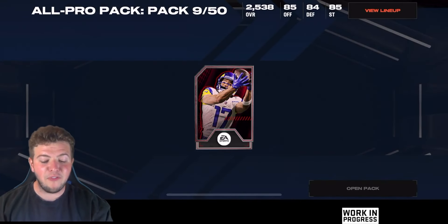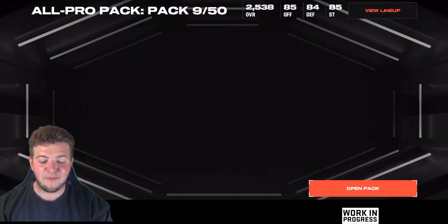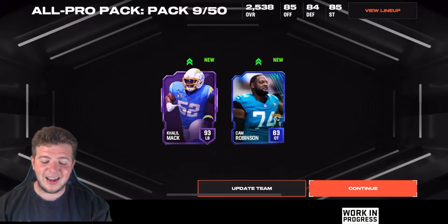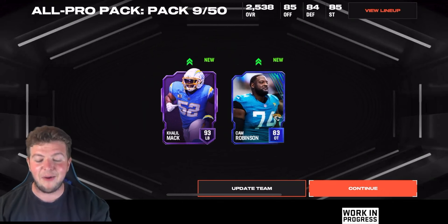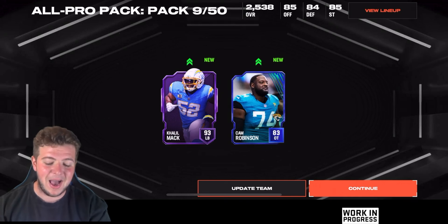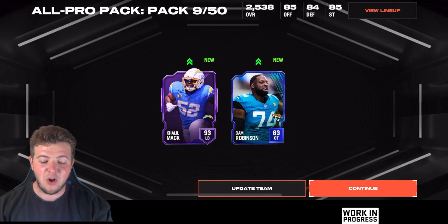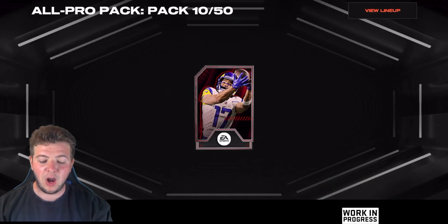Pack number nine — we're not even halfway yet, but I feel like something is cooking. And it is! We get a Khalil Mac. Linebacker — not too bad at all. That is our first epic for the All Pro pack! So right now they've got a tally of one, which is absolutely stupendous. Nine out of 50 and we've still got a long way to go. Hopefully we're going to pull a lot more along the way.